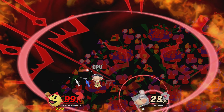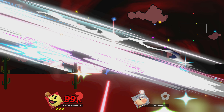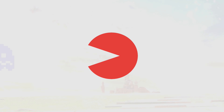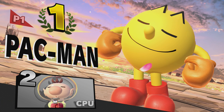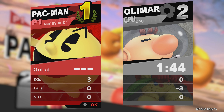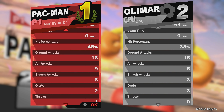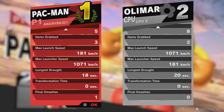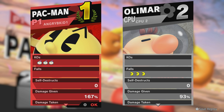We got the Dragoon, but Pac-Man has a lot — we'll get more into him another time. He's very diverse with references and obviously a classic Namco character. 90 gold earned, 1 minute 44 seconds on Pac-Land. Unfortunately the Pac-Maze is not in this stage. I like how Pac-Man's stock icon is the original Pac-Man shape — pretty cool. Pac-Man, a lot of diversity.